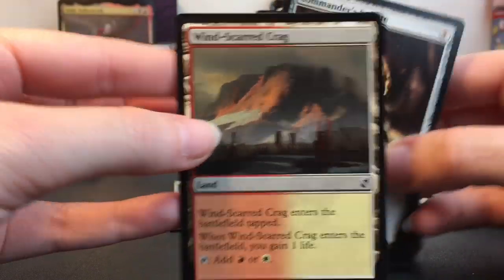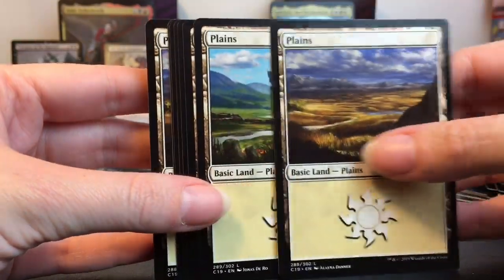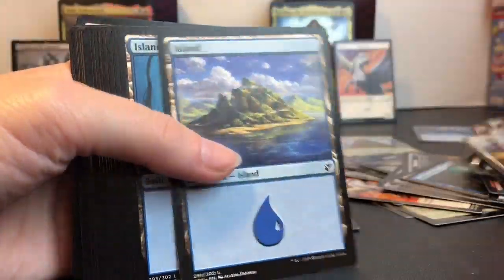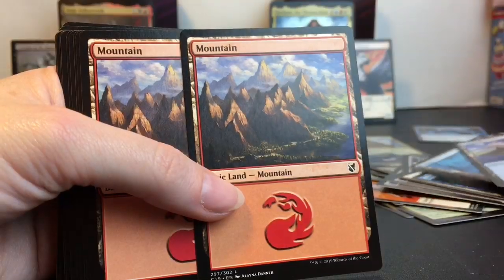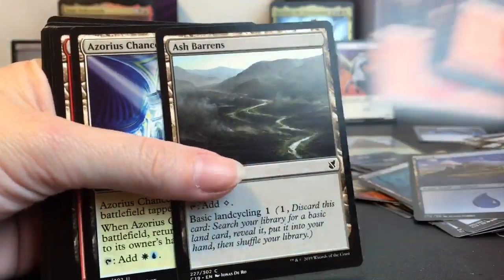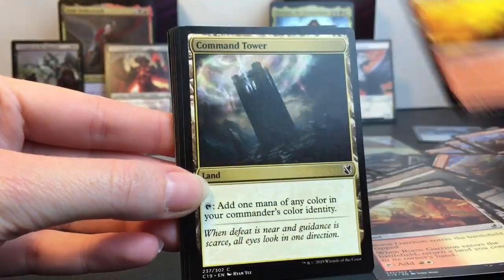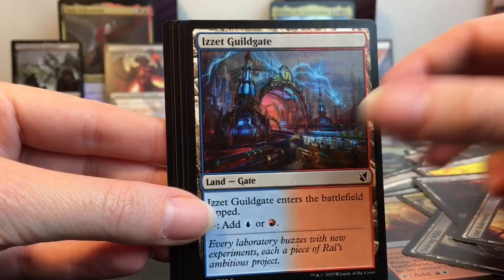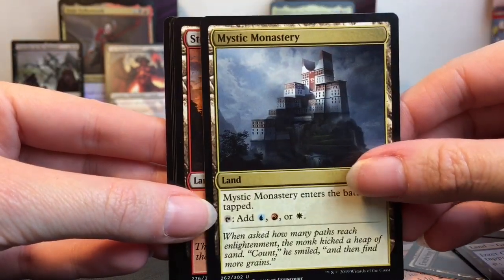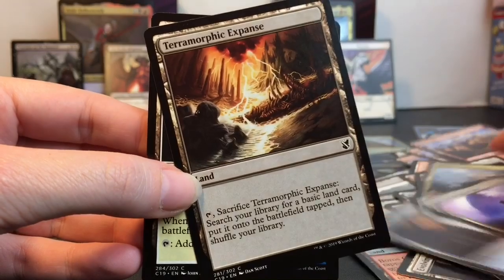Okay, and then I have this last set here — oops, the Windsparred Crab fell out! Commander's Sphere, Locket — we're gonna have some repeats. We have Planes. We have several Planes. We have Island in two different art styles — this one's gorgeous. We have Mountain. Ash Barons, Chancery, Garrison, Guild Gate, Command Tower, Evolving Wilds, Highland Lake, Guild Gate, Myriad Landscape, a Monastery — the Mystic Monastery. Stone Quarry, Swiftwater Cliffs, cool. Temple of the False God.